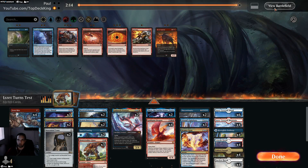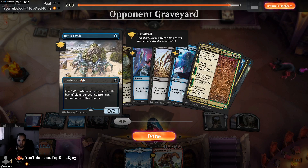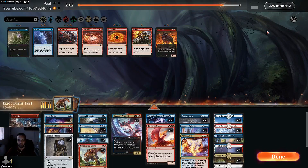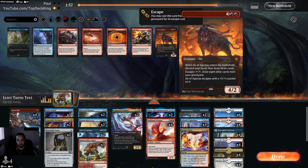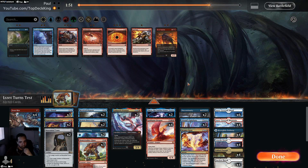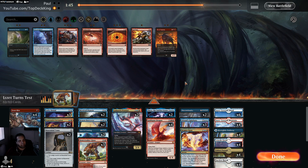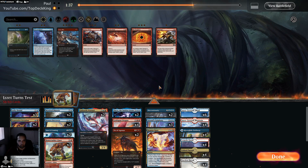That Crab card — I really don't know what that is. Do I want to bring in Ox of Agonas because he's playing Crab? This is so confusing. How do you play against a deck with the most random cards? I guess I'll take out the Frostbites and put in the Oxes. Let's see — Disdainful Stroke and one Test of Talents maybe.